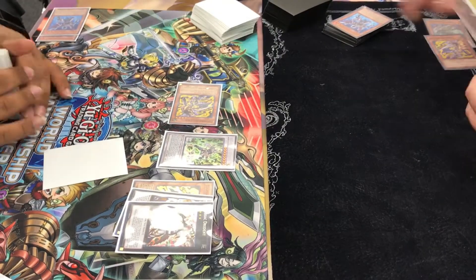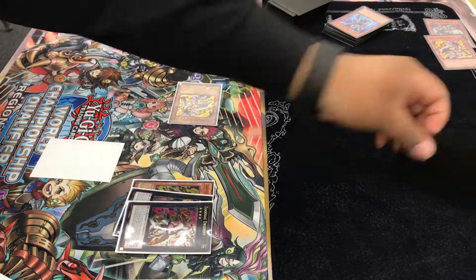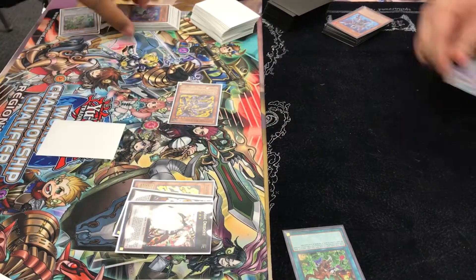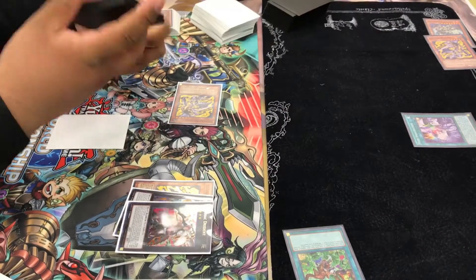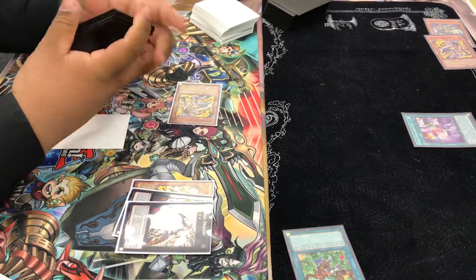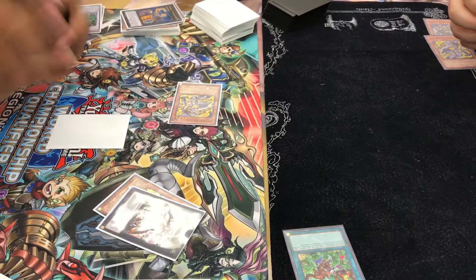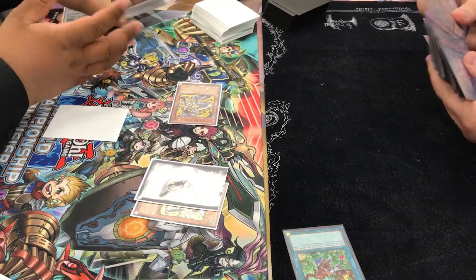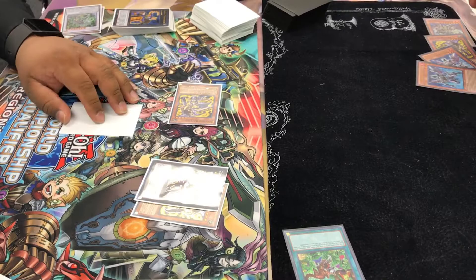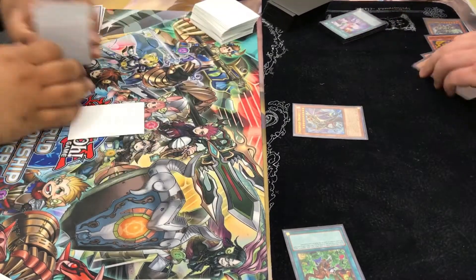He overlays into Drident and sets one. Then on Standby Phase, Omega hits my Grass Looks Greener again for the third time, but I negate with Imagination. I activate it, so now he's forced to use his Drident effect, which is pretty nice — because otherwise I'm going to summon Tiara and have a huge beat stick plus a bunch of stuff in Grave. Then I can just summon Anunku and not worry about it getting popped by Drident. So that was pretty good.